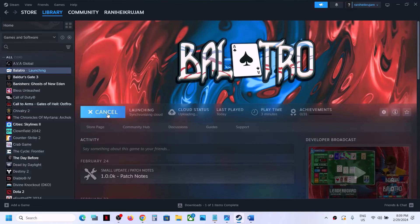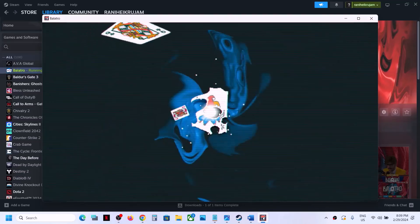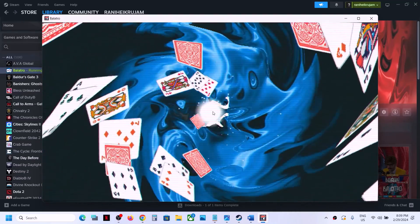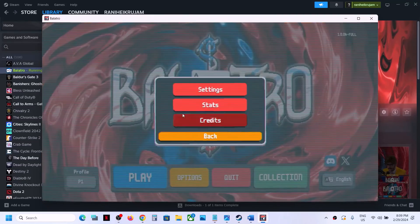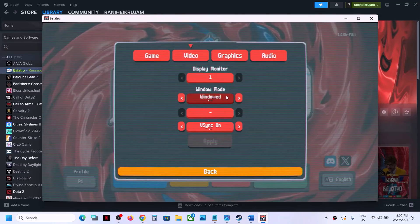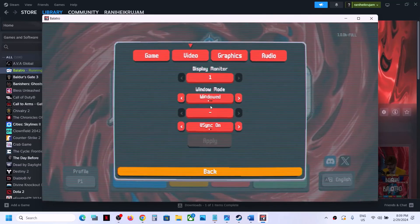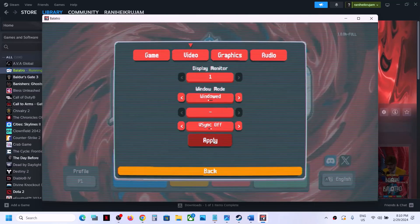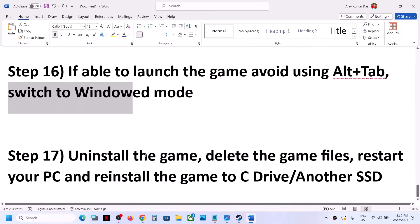To switch to window mode, launch the game and go to Settings, then Options, then Video. You can switch to Window mode or try Borderless mode. If V-Sync is on, you can turn it off. Apply the settings and check the performance.